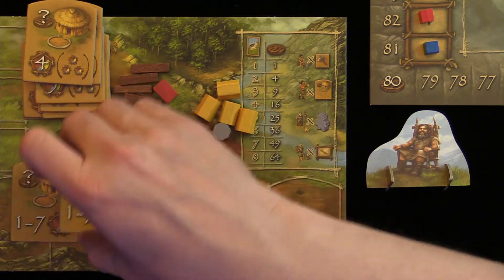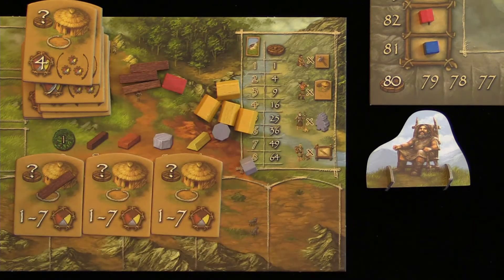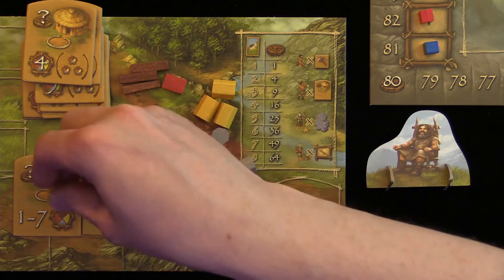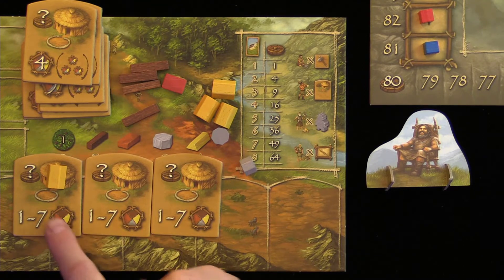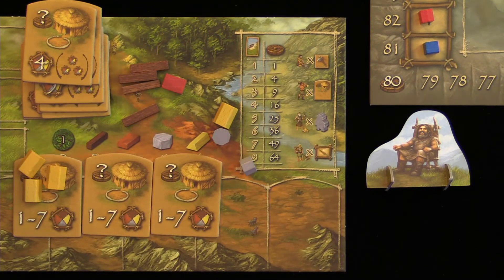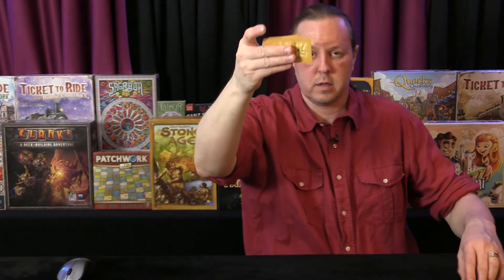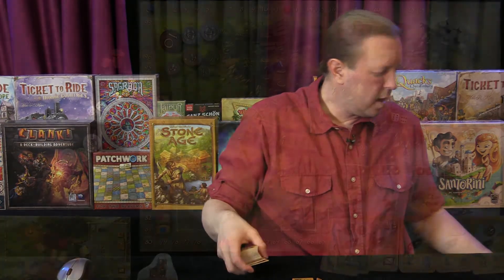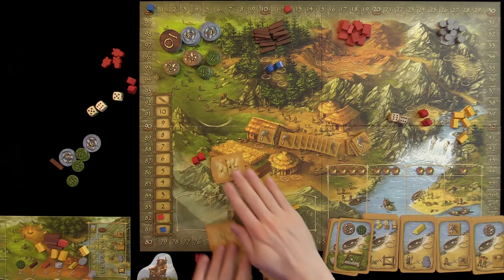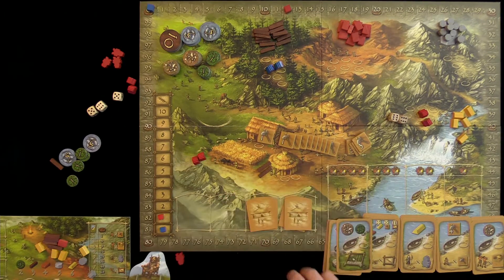The third hut type is the open-ended card — there are three of these in the game. You choose any number of one resource type. You could pay one wood for 3 points, or if you have seven gold that would be worth 42 points, or maybe three gold for 18 points. To set up construction cards, shuffle all 28, then create stacks based on player count — two stacks of seven in a two-player game.